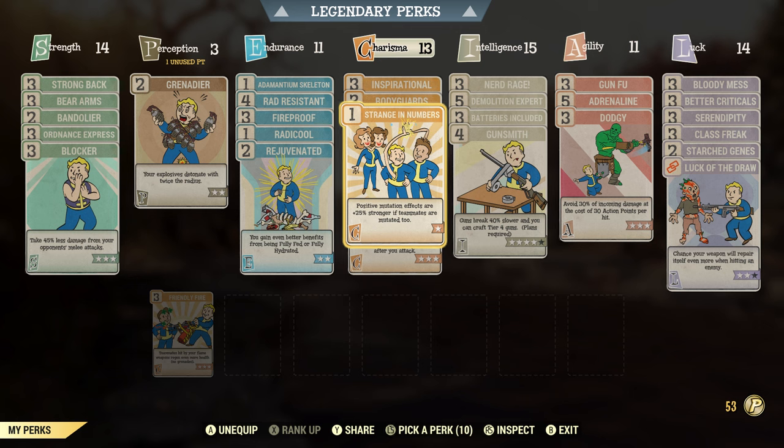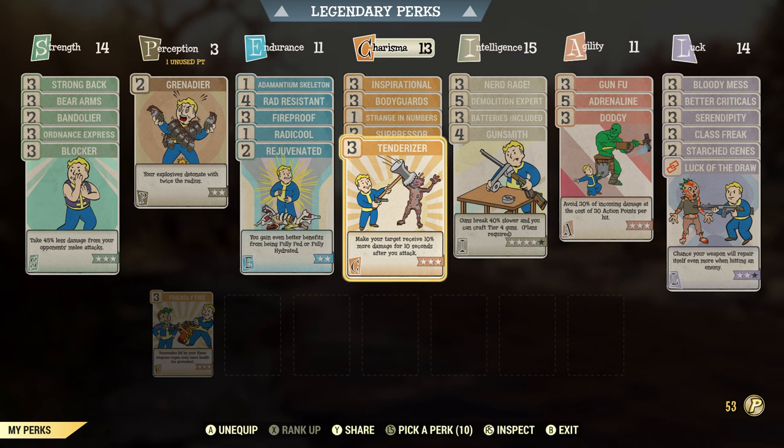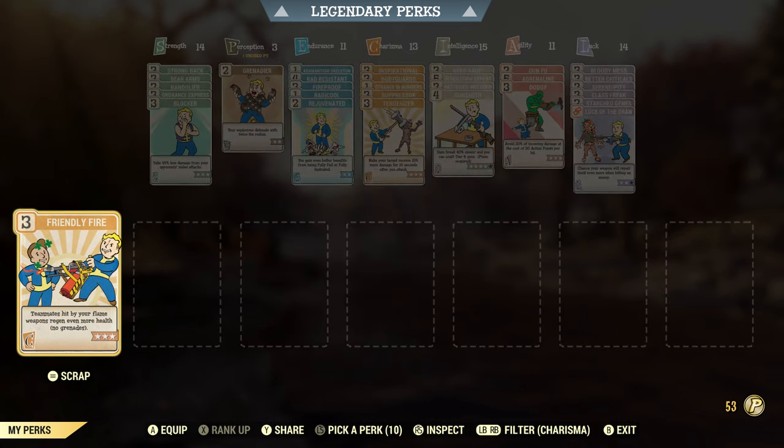Strange in Numbers — positive mutation effects are 25% stronger. I've pretty much got a whole load of mutations, we'll have a look at those in a bit. Suppressor reduces your target's damage by 30% for two seconds after you attack. Tenderizer makes your targets receive 10% more damage for 10 seconds after you attack. If I do happen to be carrying a flamethrower on events that involve keeping NPCs alive — such as Test Your Metal or the Radiation Rumble — that card is most useful for keeping them alive.